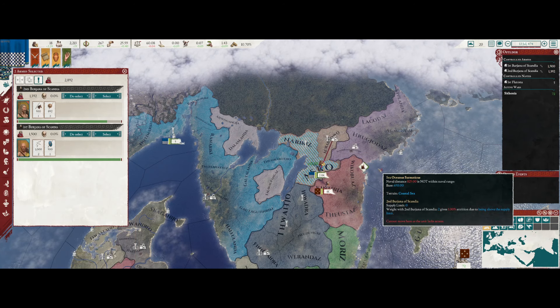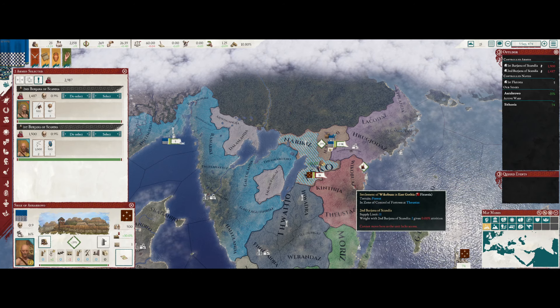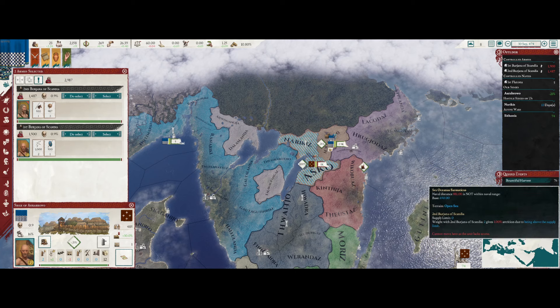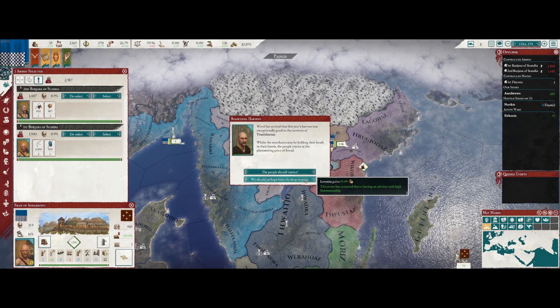I'm going to attack their armies and try to wipe them out. Let's go grab their fort - should still have enough troops to do that. We have a Bountiful Harvest; our stability is pretty good so we'll take the money.